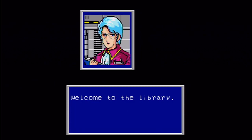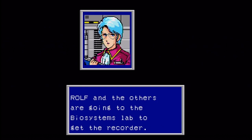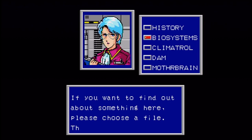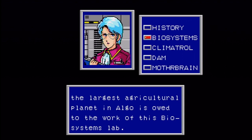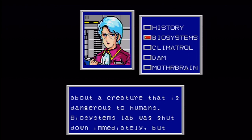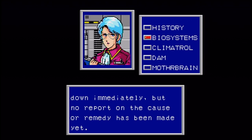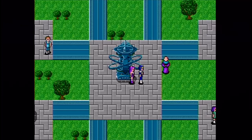We also have a library here where we can get some basic information on the game. I can't tell if that is a woman with red lipstick or a man with a nosebleed. They do breed animals here — it seems like a pretty nice place. There's some other information you can get here, but it's not relevant to the plot right now, so I'm going to save those for later.